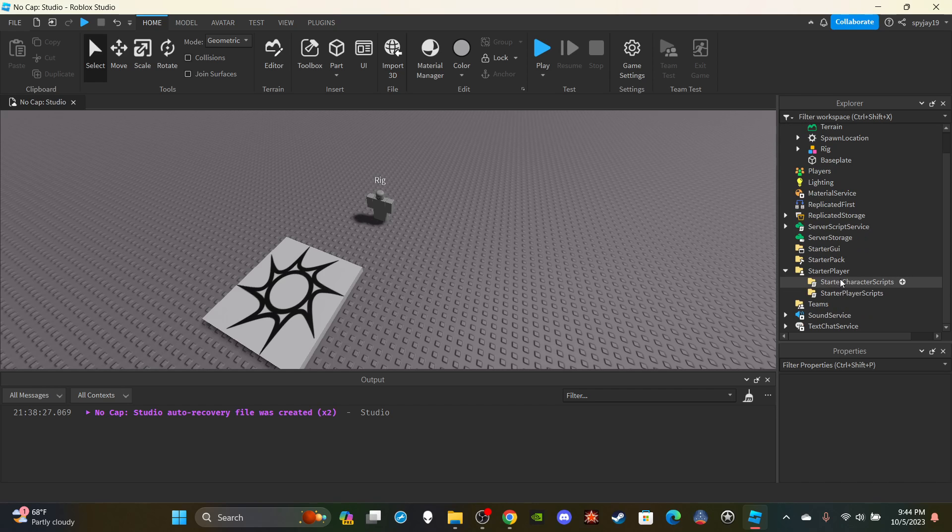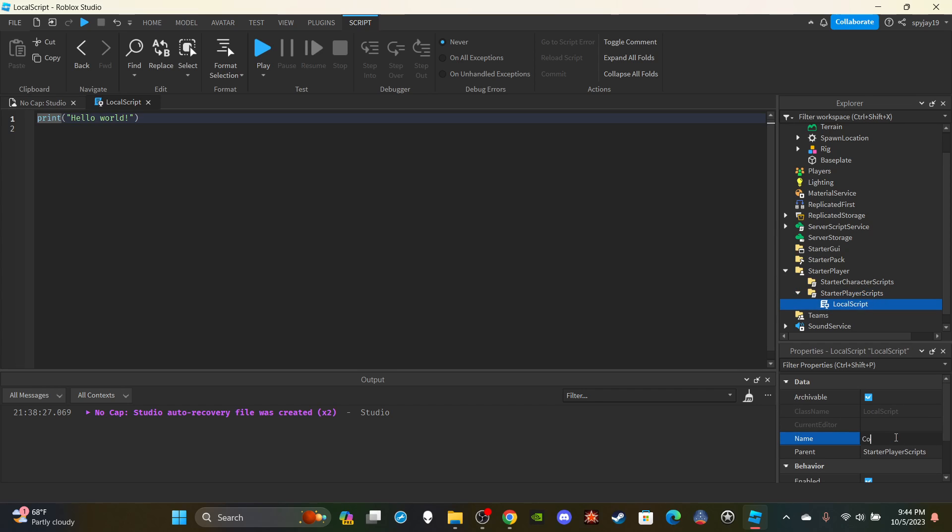Let's open up StarterPlayer and insert a LocalScript into StarterPlayerScripts. Name this script 'CombatScript (Local)'. Delete 'print hello world' and then make four variables. First, make a variable for UserInputService: local UIS = game:GetService('UserInputService').